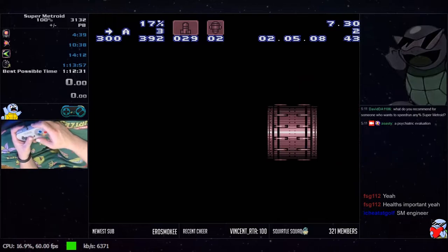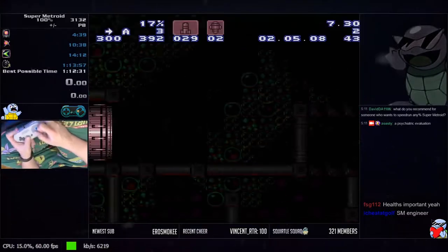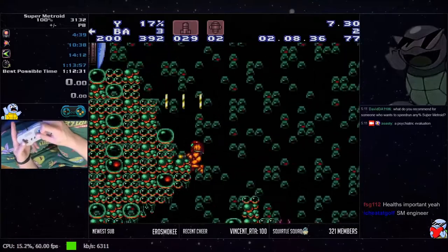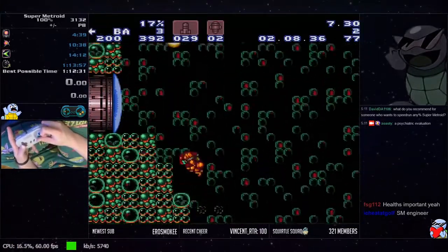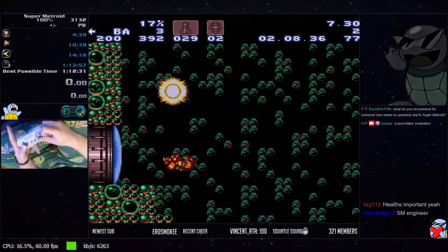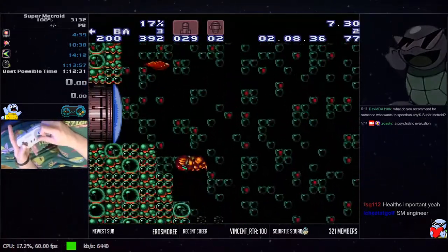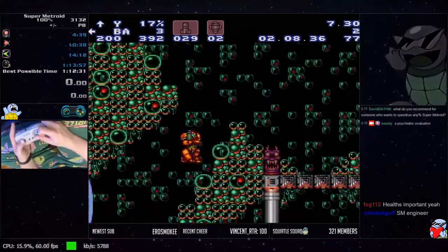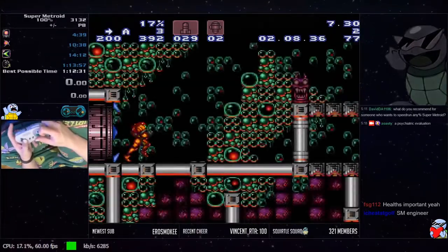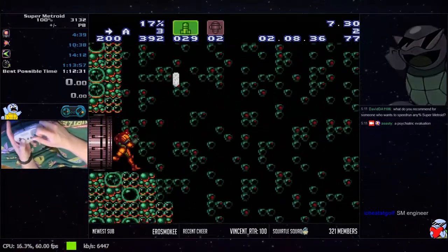We got a big health there, nice. This room — the way that I do it, I do an upshot as I'm coming around this corner and jump up to do a ledge grab up here. Sometimes you're gonna miss the waver, so I just always shoot which opens the door. It gives you a little leeway to run sort of into the door frame to get some extra run speed. Just be careful you don't run all the way in — I've done that in runs, it's always a bummer.